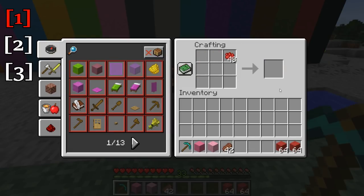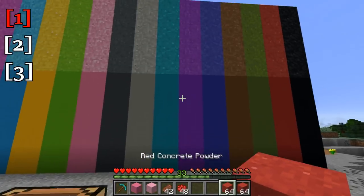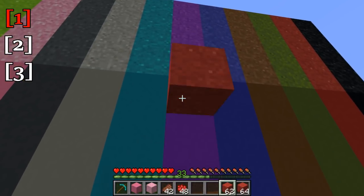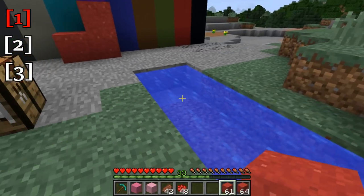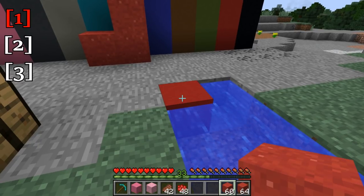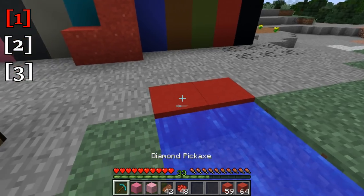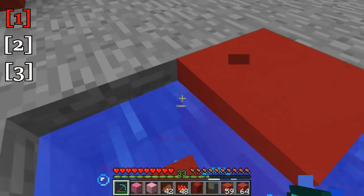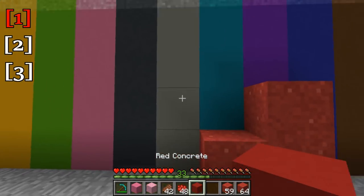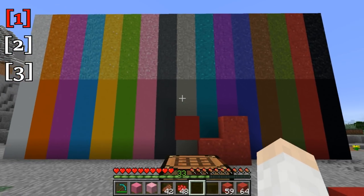So here I'm making red, and that gets you your concrete powder. Now the concrete powder is affected by gravity, as you can see here. And it will also turn into concrete if you put it into water. So if I put the concrete powder right down there, you see it turns into solid concrete. And then we can just simply mine it out, and then we have our concrete which is not affected by gravity. So that is the concrete powder and concrete blocks.